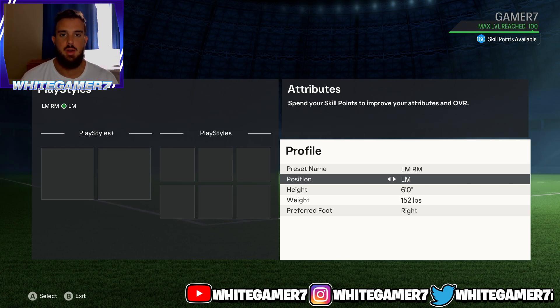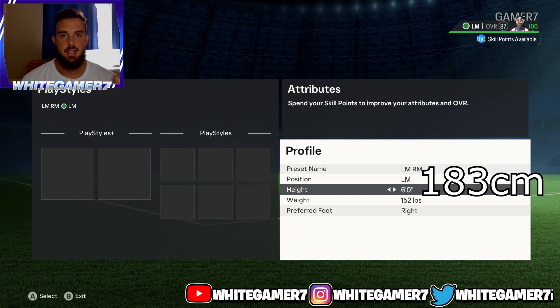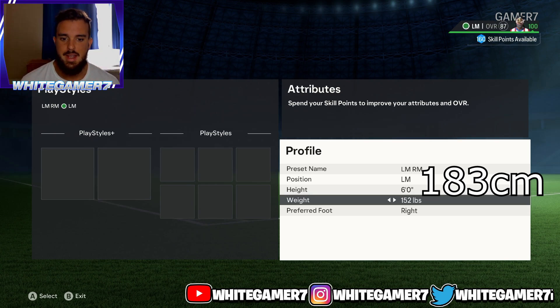For your position, you're either going to go with left mid or right mid — all up to you. For height, we're going with 6 foot. You do want to have some height as a left mid or right mid, especially if you're going to be coming up against fullbacks that are tall or even defenders. It's also good to have some height so your keeper can find you on the long kicks.